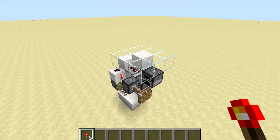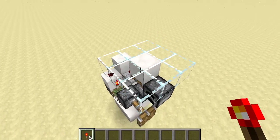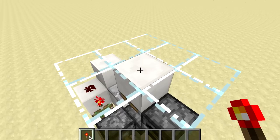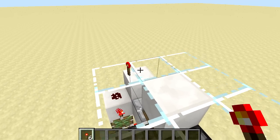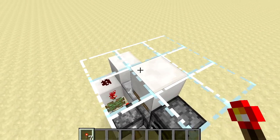Hello everybody and welcome back to another Minecraft tutorial. Today I'm going to show you how to build a flush with the floor redstone torch key, which is this contraption that you see right here. We can walk up to this, place down our redstone torch, and it's going to retract and extend, which will give us our torch back and also create a redstone signal that we can use with something else.